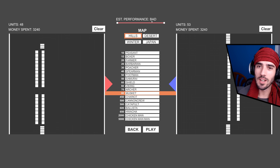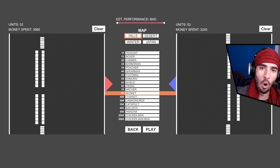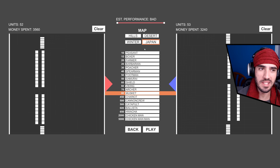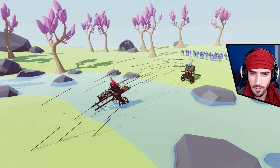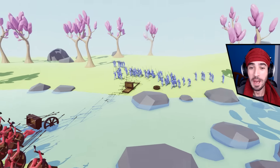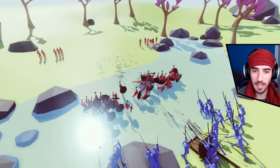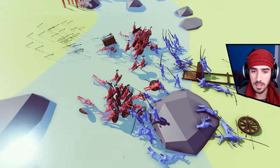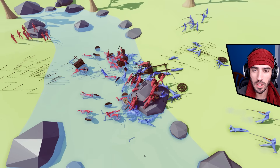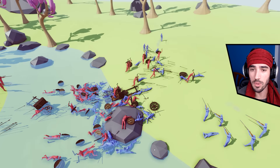So instead of trying to fix and optimize the game, they just give us a warning — your computer will suffer from this. Look at that, they're really face to face. And they just destroyed each other. But that wheel got one Samurai. Gotta learn how to drive. Look at the muskets — they do so much damage. They are controlling things from back there. But the Vikings this time around won against the Samurai.